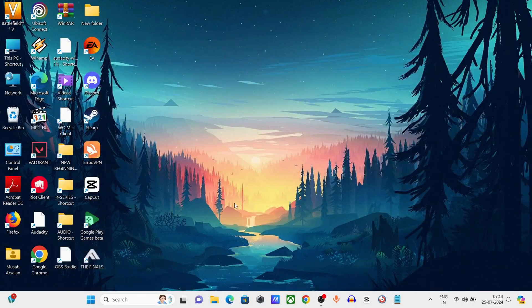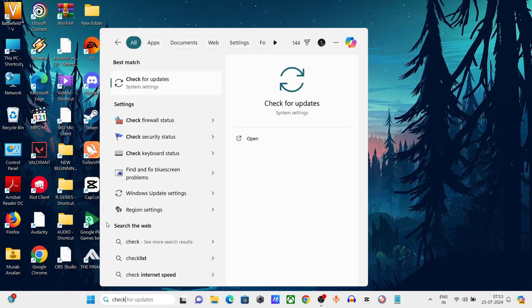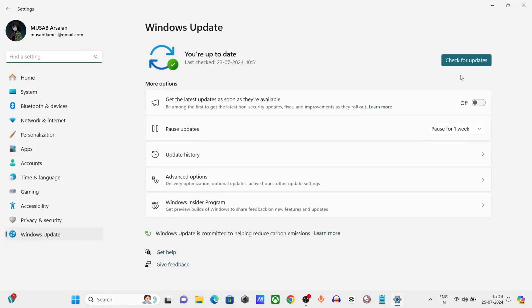Step 1: First, ensure your operating system is up to date. Go to the Windows search bar, type 'Check for Updates', click and open it, then click on 'Check for Updates' again. Install any available updates.